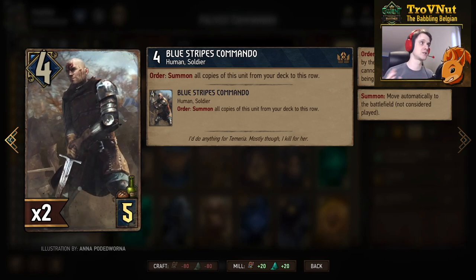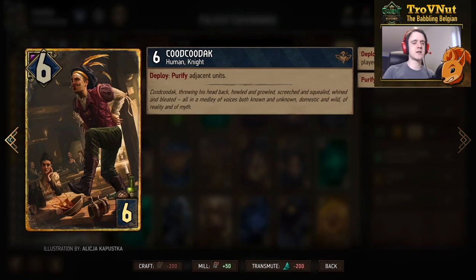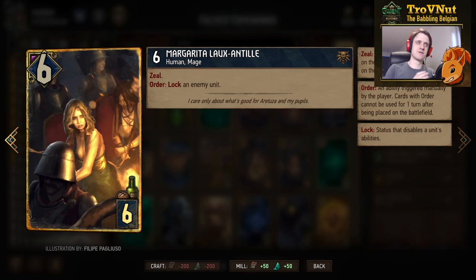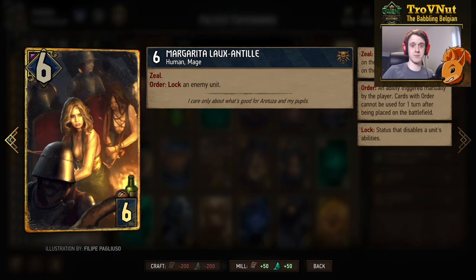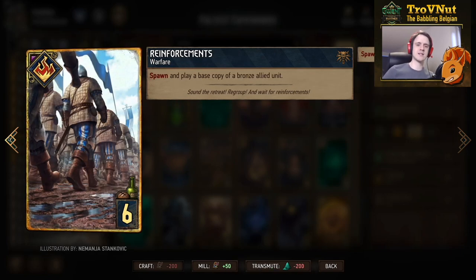You should always have one commando on hand because they allow you to spam the board full of soldiers to build Foltast's army. Cootk Odag is the only purifier available for Northern Realms in a devotion deck — six power, purifies an adjacent unit, useful for freeing a locked commando or giving Foltast an extra turn. On the other side, Margarita Lautili has zeal, six power, and lets you lock an enemy unit on order.